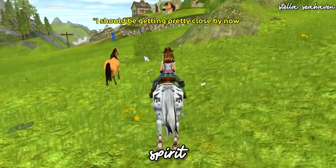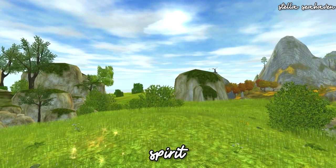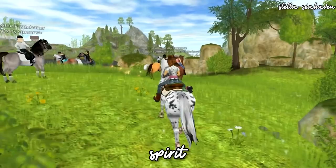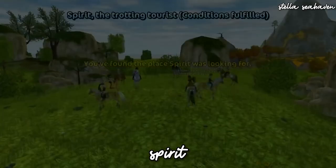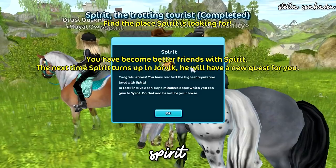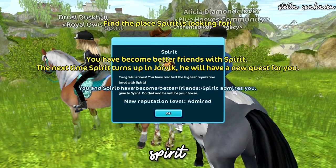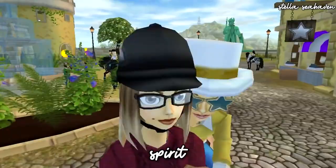At number two we have the famous Spirit. This horse was released all the way back in 2014, making it one of the older horses in Star Stable. Spirit is never going to be back in game, probably due to copyright reasons. If you have this horse, you are very lucky — and it took serious time and effort to obtain, since you had to earn an Admired reputation with Spirit by finding him randomly around the map many times.